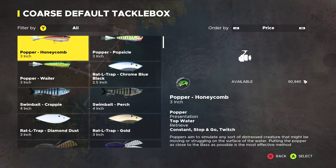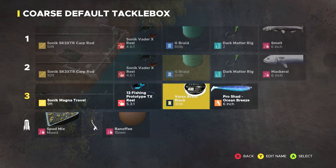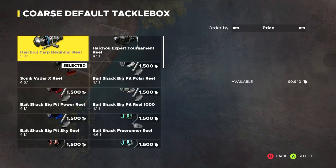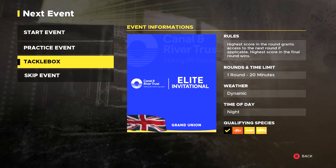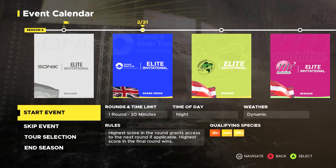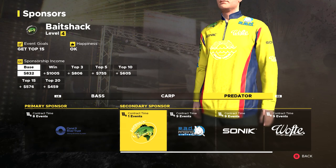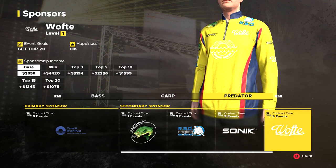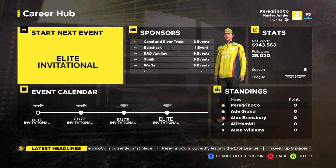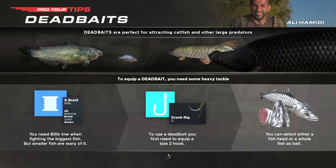We're gonna start with my favorite one, the Pro Shad. You guys can take a look at that equipment there. Also, keep in mind that when you're doing my career, you can take a look at your sponsors and maybe want to use some equipment there — I got my Sonic Rods. I don't usually pay that much attention to it, but if you guys want to, that's how you keep your sponsors happy. Let's start this event and see how we do.